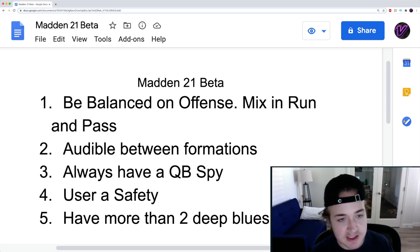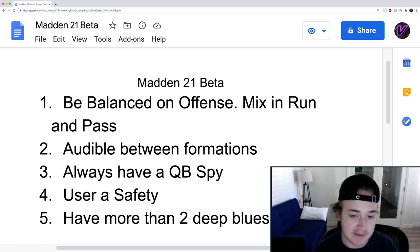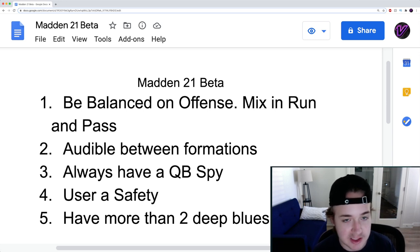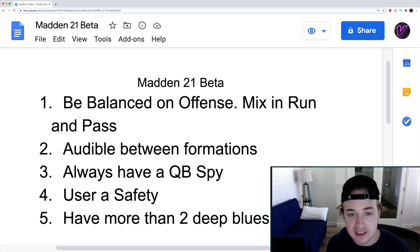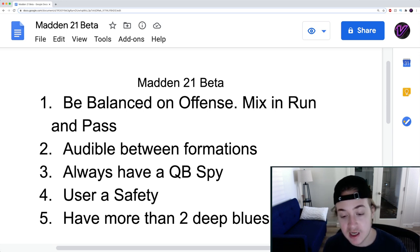That takes us to tip number two: audible between formations. This is something that's going to be very useful in Madden 21 and something I've been consistently doing on almost every single play. I go to the line of scrimmage, and if I don't like what I see, I audible between the two formations I'm running — it really catches your opponent off guard. This year, if you audible, flip, audible again, and make hot routes, you might get a false start.